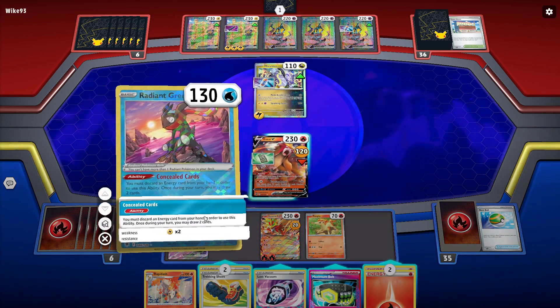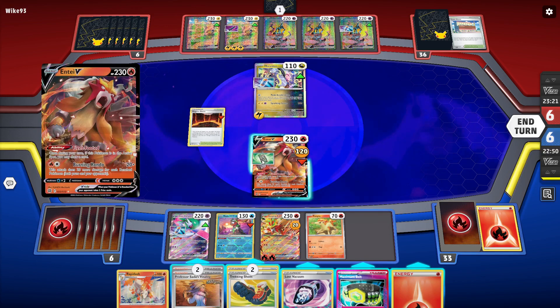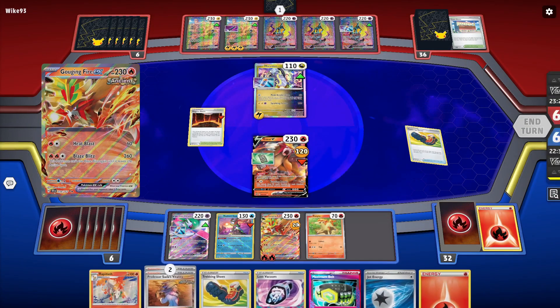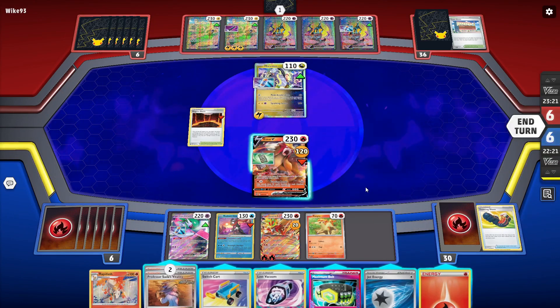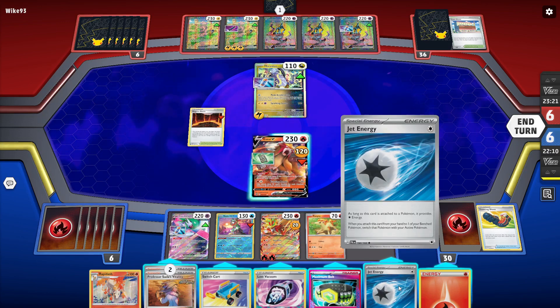Now we can use Greninja, then double Sada. What we're really looking for is a Switch Card so we can use our Seal Stone and pull Iron Hands up to the active to knock it out. A Jet Energy is fine, we can use that. There's a Switch Card but it's still not exactly what we're looking for, which is a little sad.